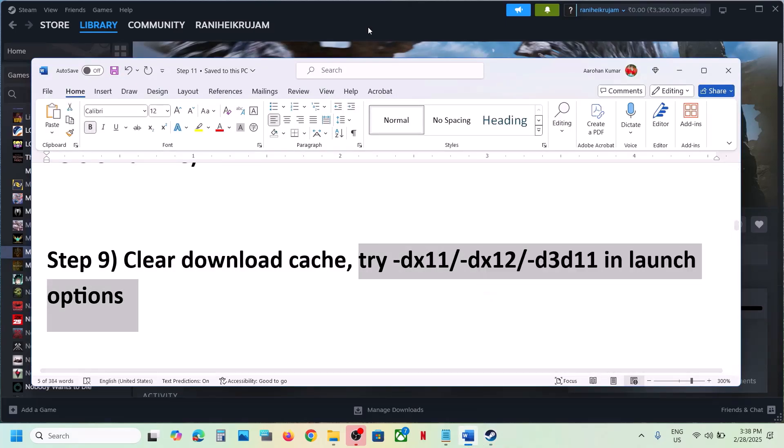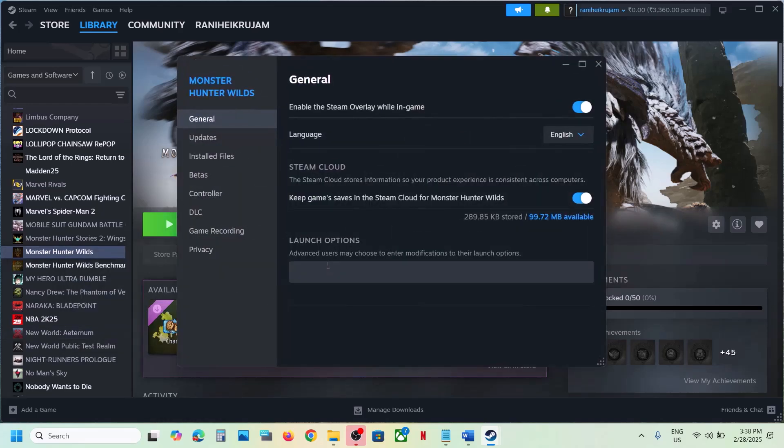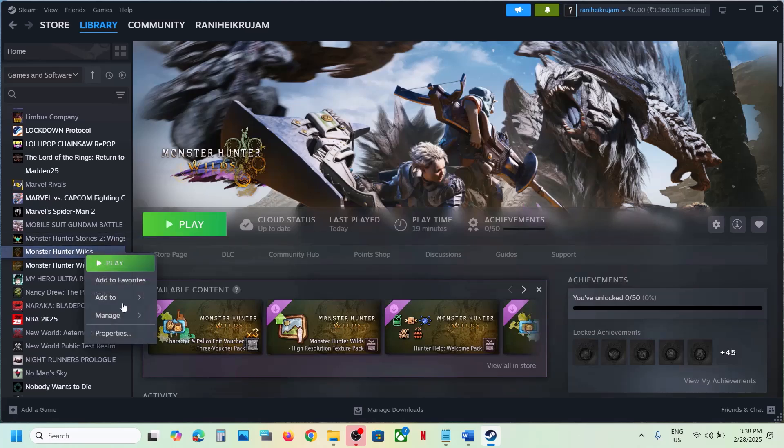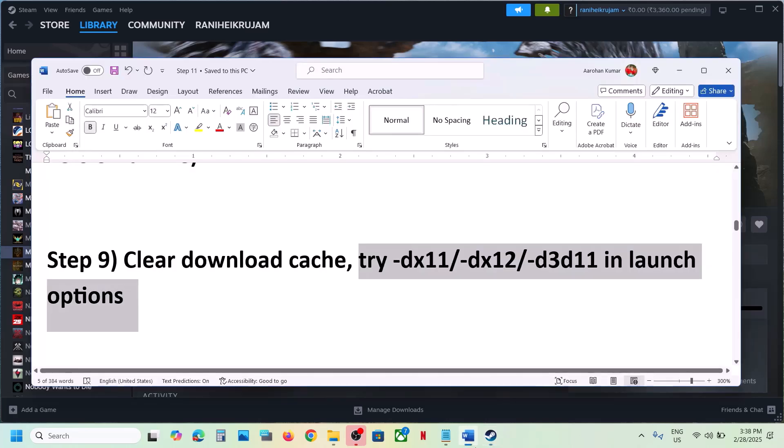Now try DirectX 11 or DirectX 12 in the launch options. Right-click on the game, select Properties, and in the launch option field type '-dx11,' then launch the game and check. Still not working — right-click again and this time type '-dx12,' launch the game and check. If that does not work, you can type '-d3d11.' Still not working — remove this from the launch option and follow the next step.